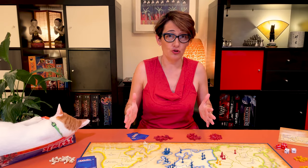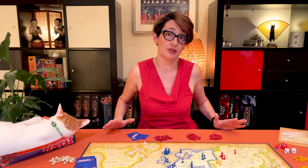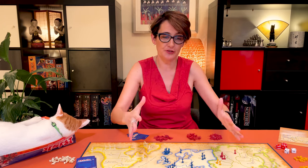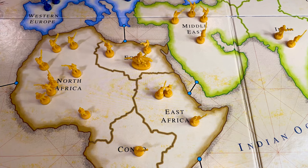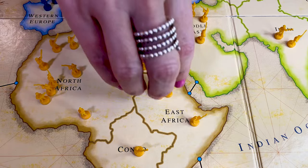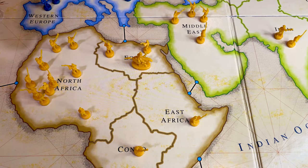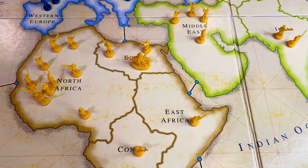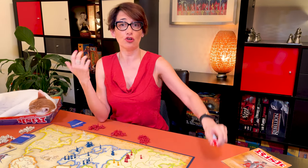Whether you've chosen to attack or not, you may wish to fortify your position. This is the last and third phase of your turn. It's like a free move — you can move as many armies as you'd like from one and only one of your territories into one and only one of your adjacent territories. Remember to leave at least one army behind. After this, it's the end of your turn and you pass the dice to the player on your left.